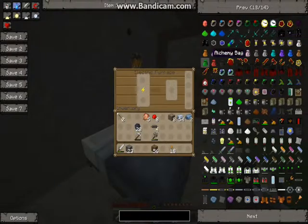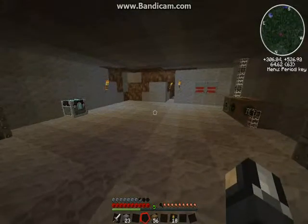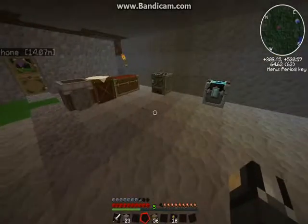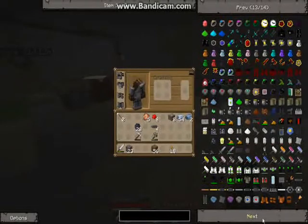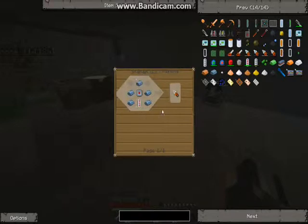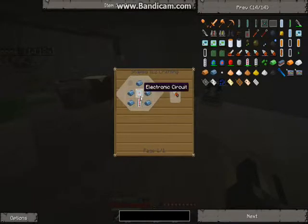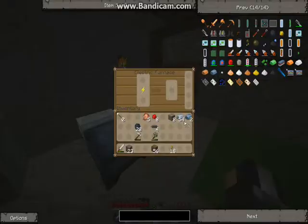Alright, welcome back. My iron's done cooking. Anyways, I was going to make that mining drill which requires refined iron. I think that's like five refined iron. No, I need six refined iron for the electronic circuit. So let's cook six iron in here — two, three, four, five, six. I need four more iron because I already had two here.